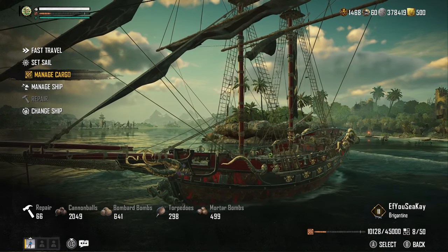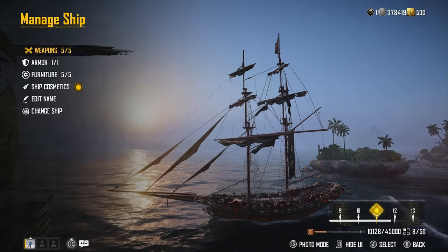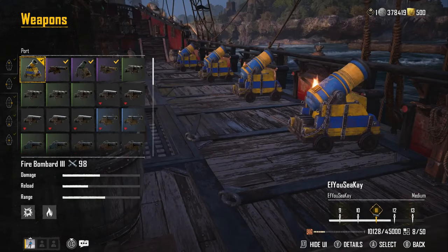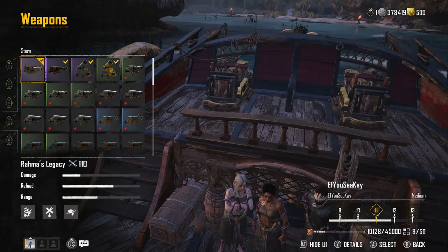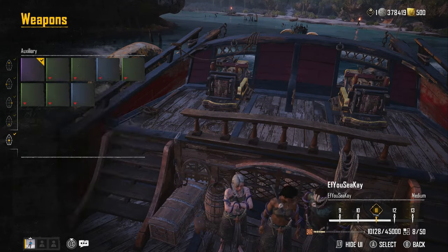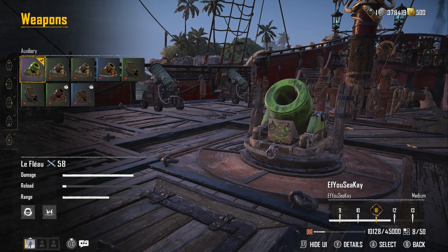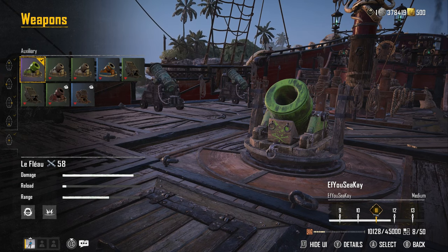The way I've been taking him down solo is to use the Brig at rank 11. I have the Long Nines on the front, the Fire Bombard on the left side, the Dardanelles on the right, and Rama's Legacy on the back. I also have the toxic mortar. In the fight I'm going to show gameplay of, I use the mortar a couple of times but never the torpedoes. The main thing is you want to spam the bombards on both sides and also use the Long Nines.